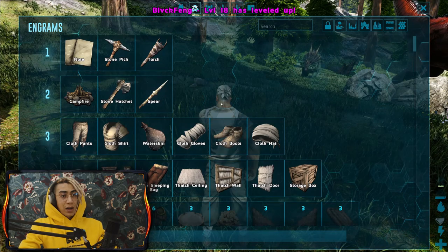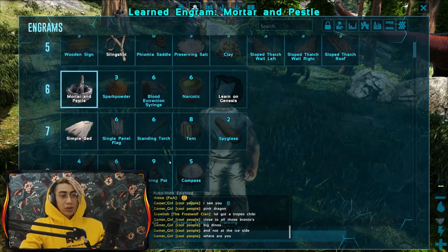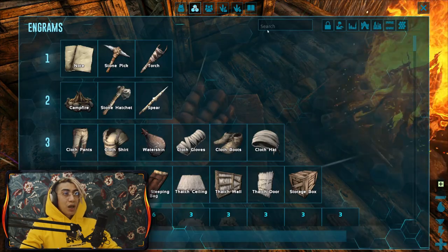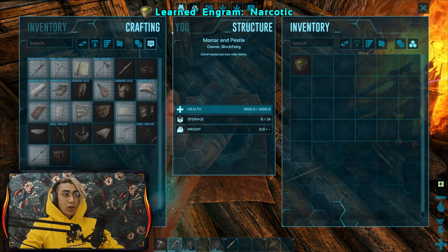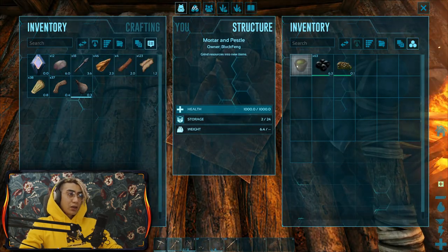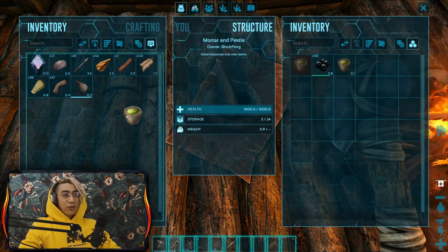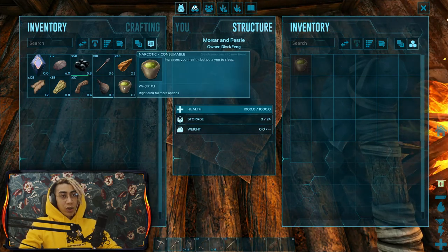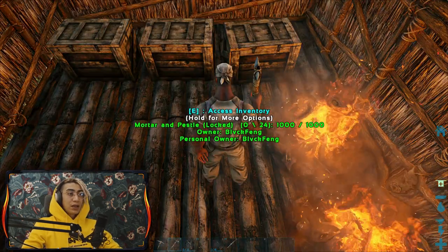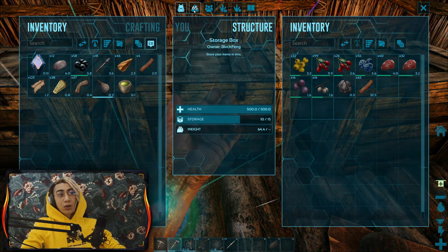Having a mortar and pestle is going to be very very important. I'll drop it here and go to engrams to learn Narcotics. Narcotics take one spoiled meat and five narco berries each. I'll put the spoiled meat and narco berries in and craft them. Narcotics are like five times more potent than narco berries - they don't expire, and if you feed them to a dino it will stay asleep longer. You can also combine narcotics with arrows to make tranq arrows.